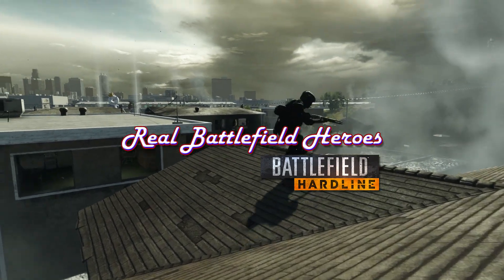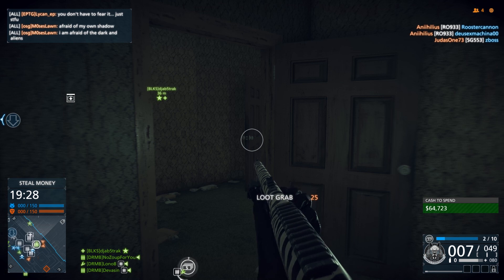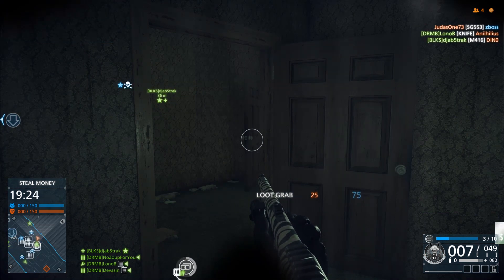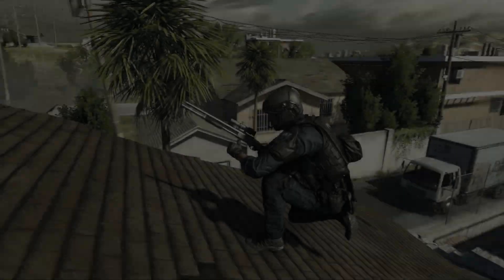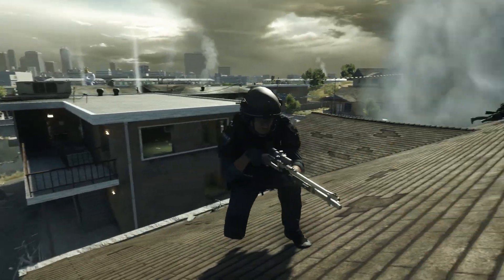The venerable Remington 870 has long been a staple of military and law enforcement since its introduction in 1951, performing all manner of duties — from breaching, clearing rooms, and boarding ships. The 870 is a friend to first responders who value its knockdown power. Nothing will ruin a day quite like a round of buckshot or a slug to the chest.